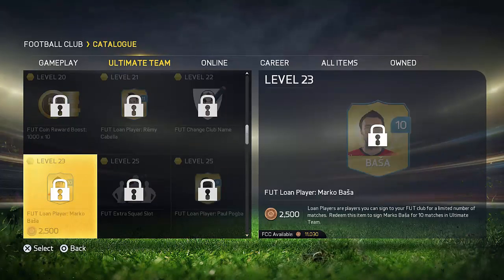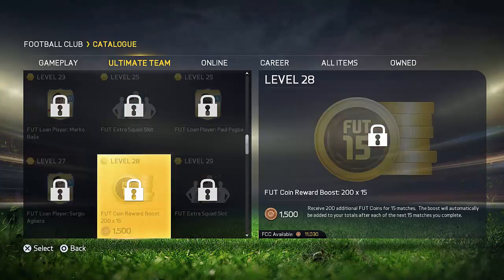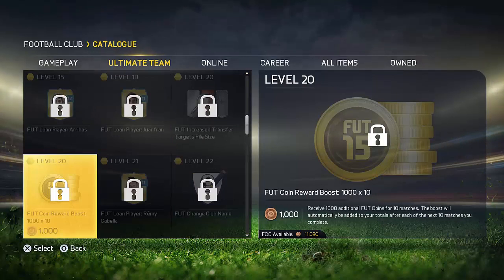So coin boosts, guys — make sure you buy these right away when the game is out. You're going to be getting yourself some amazing boosts. Buy this right here: 1,000 coins for 10 games, which is just insane. So definitely go and try this out — very good method, very good way to get a lot of coins at the beginning of FIFA 16 Ultimate Team. Now let's get into the second method.